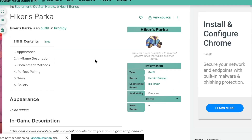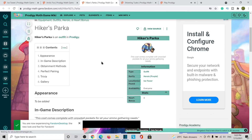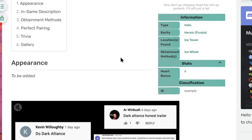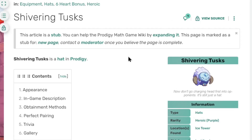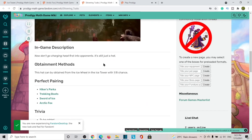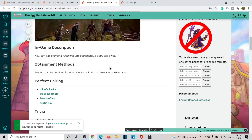We have the Hiker's Parka, which has a hard bonus of 6. The maximum hard bonus is 8, so this is three-fourths as good as the highest armor. So if you guys don't have any armor, this would be worth it, and it is only available from the Ice Wheel. Next up, we have the Shivering Tusks — you guys can tell this is a helmet in Prodigy. That's a hard bonus of 6, following the rest of the sets at three-fourths as strong as the strongest items. It can only be obtained from the Ice Wheel, after completing 8 floors and then doing another floor.